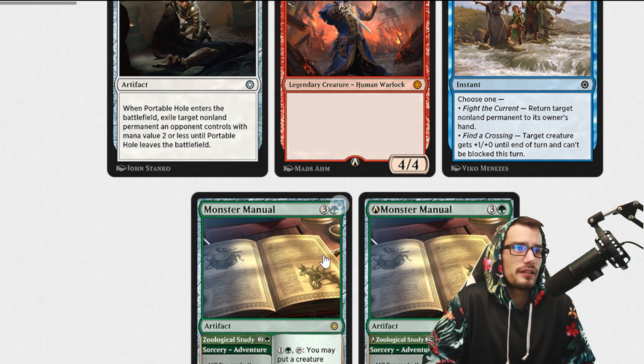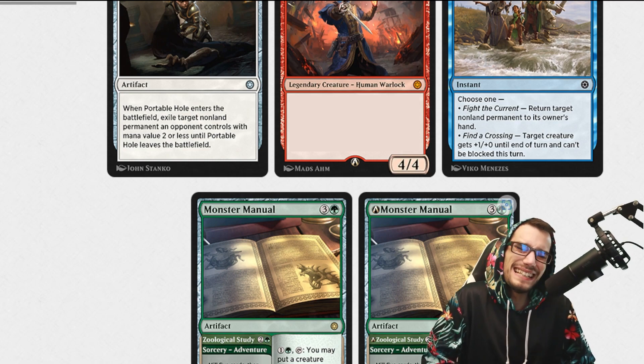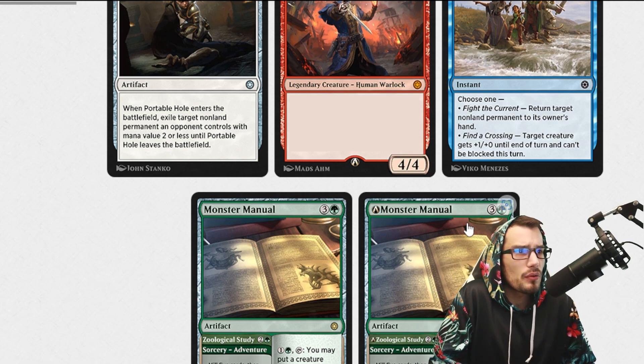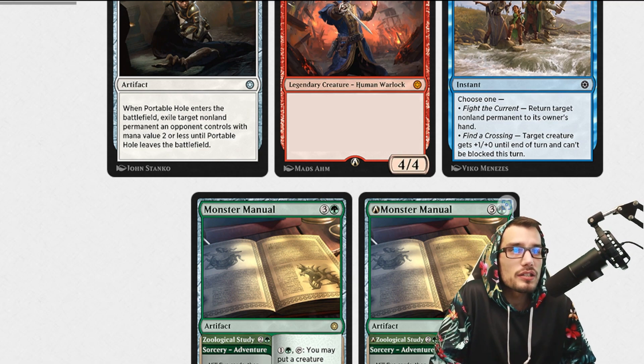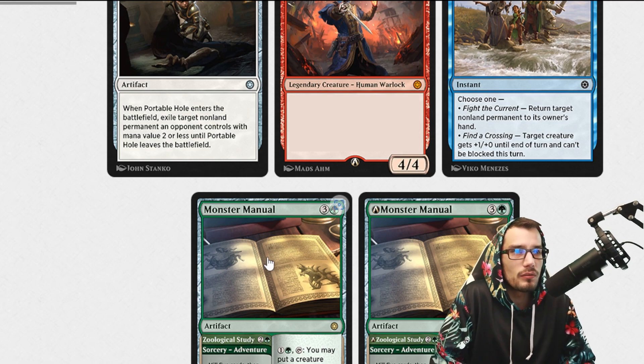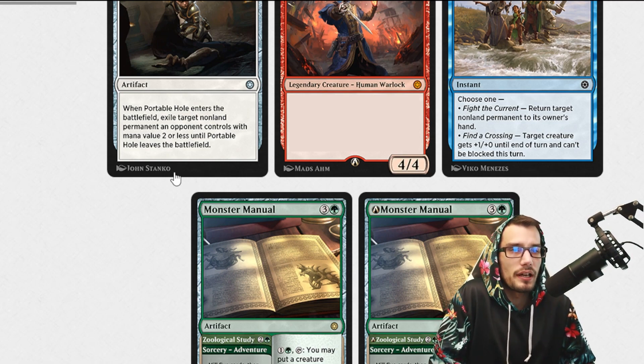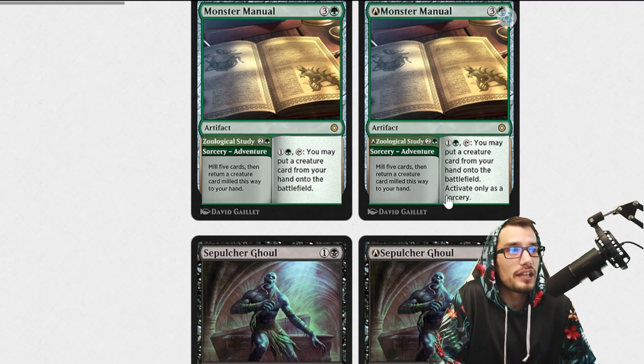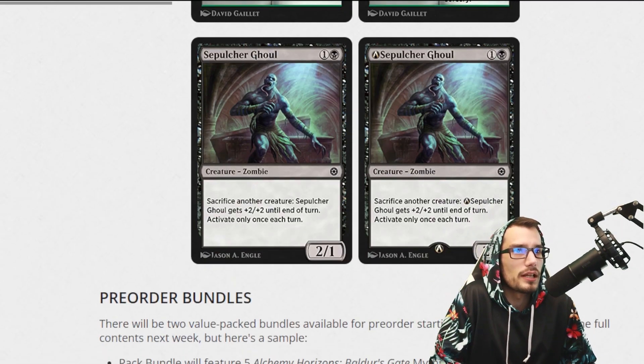The Monster Manual within the set itself and the Monster Manual within Arena are a little bit different — you'll see this Arena symbol here. Both versions are three mana, both are four mana. Pay two and tap: you may put a creature card from your hand onto the battlefield — activate only as sorcery speed. So a little bit tuned down for Arena, whereas the power level remains the same within Commander. That's a definite nerf as far as I'm concerned, making it only available at sorcery speed.